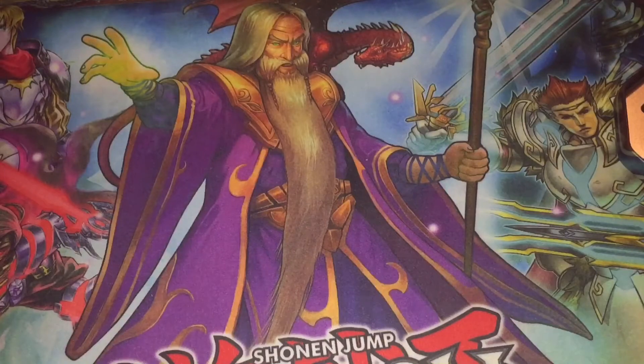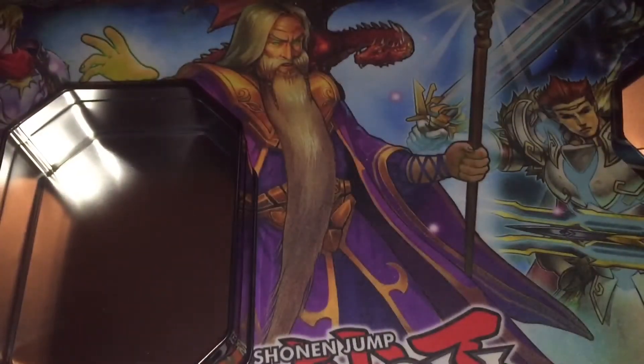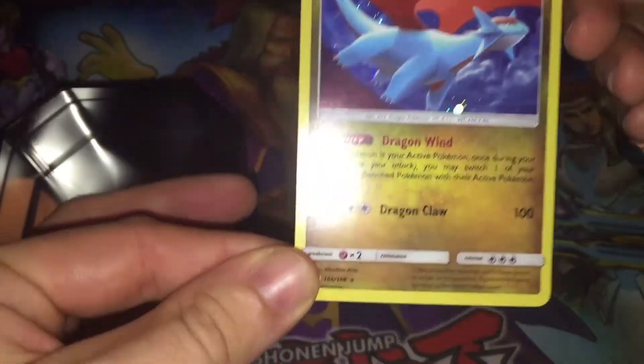I always like doing 10s because then you get all that empty space. Now let's do the code card for the 10. Got the foil Salamence — very nice.